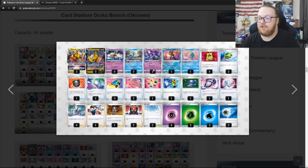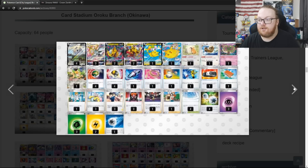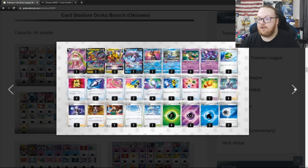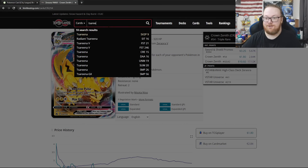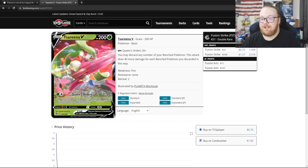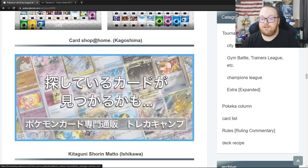Then in top 8 we've got Giratina Lost Zone, Gardevoir again with 2 Reversal Energies, Arceus Giratina Flying Pikachu with the Spirit Tomb, and finishing it off with Giratina Lost Zone with 1 Serena V in the deck. Serena V's the one where it does 20 damage plus 40 more for each benched Pokemon you discarded. That's in top 8 of that tournament.